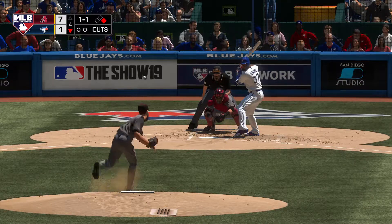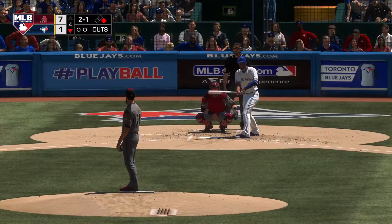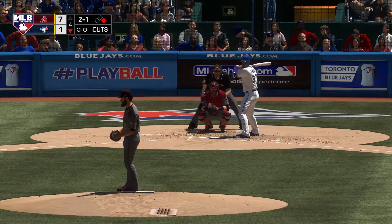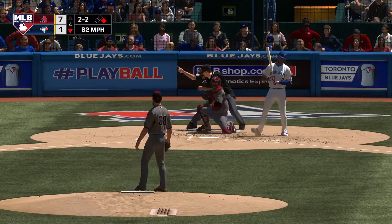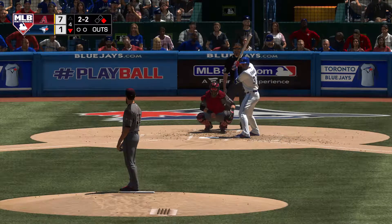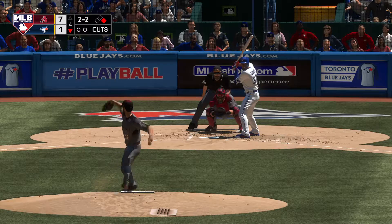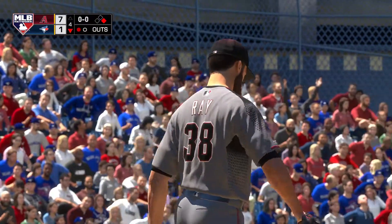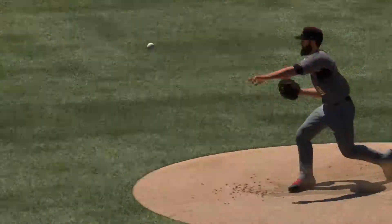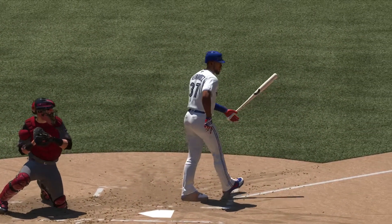Stepping in now, Teoscar Hernandez. No offer on that one — two balls and a strike. Against left-handed pitching so far this season, Hernandez is below the Mendoza line — batting average under .200. He's struggled this season against left-handed pitching, but maybe a little shot of confidence with the manager putting him in the lineup today. Swing and a miss on the slider, and that's out number one. That was some nice execution — spotted it down around the bottom of the zone, and when you do that with two strikes, you're going to get a lot of ground balls and swings and misses.